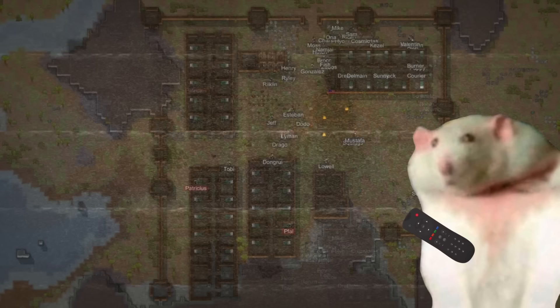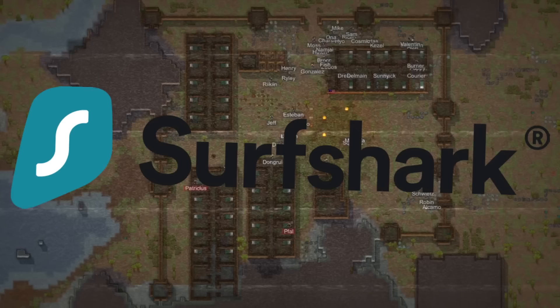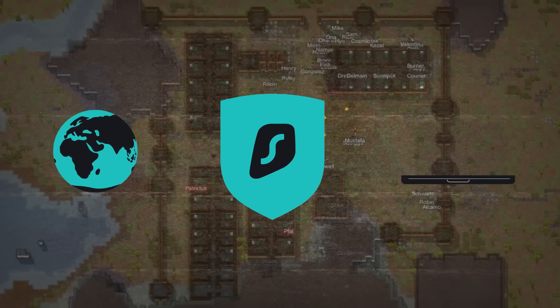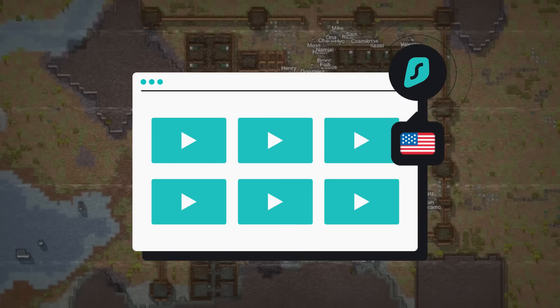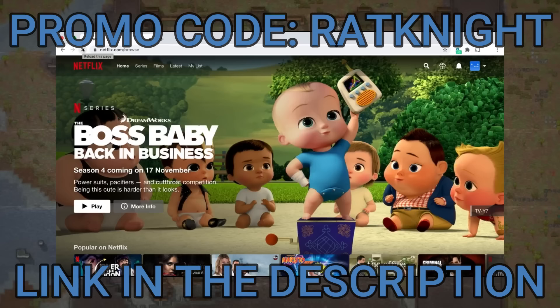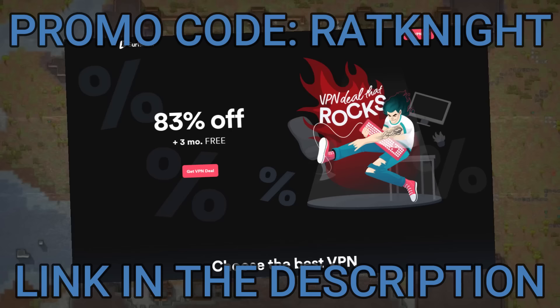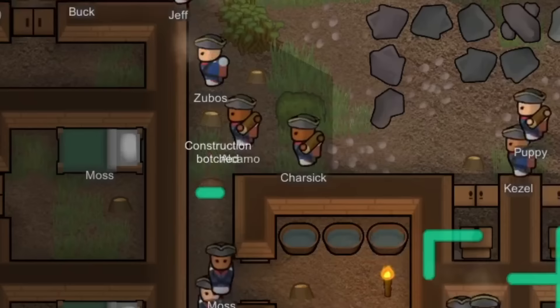You know what I hate more than foreign powers trying to strip away my god-given rights? Well, nothing quite frankly, but a close second is having my data stolen. And that is why today's sponsor, Surfshark VPN, is my number one choice for protecting myself and my data. It's no secret that everything you do online is constantly being tracked, but it doesn't have to be that way. With Surfshark VPN, you control your own data and your own privacy as it should be. Not to mention you can actually access shows and movies that are banned in your own country. All you have to do is enter promo code RATKNIGHT for 83% off and three months free. Not only will you be helping support the channel, but you're also getting yourself one heck of a deal. Thank you to Surfshark VPN for sponsoring this video. Now, if you'll excuse me, I have a revolution to attend.